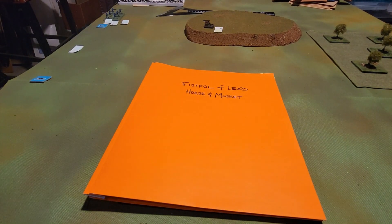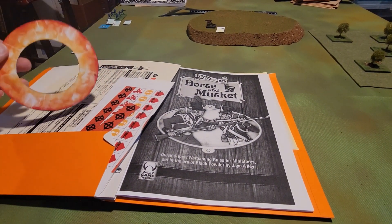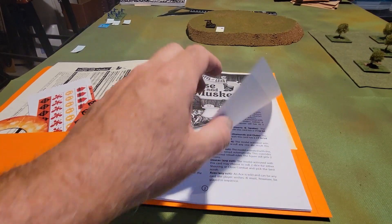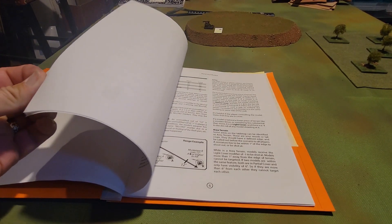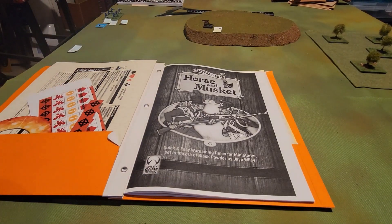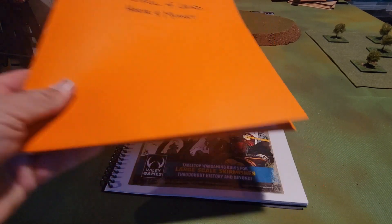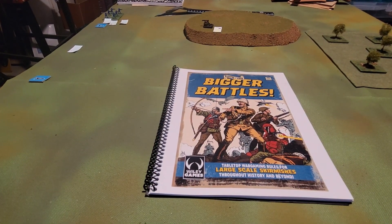I also bought the PDF of Fistful of Lead: Horse and Musket, which comes with counters for blast markers. It has thematic rules — the same core rules as Fistful of Lead — but the traits are more limited and themed to 19th century style combat. We'll be using the Horse and Musket traits for the Imaginations game.